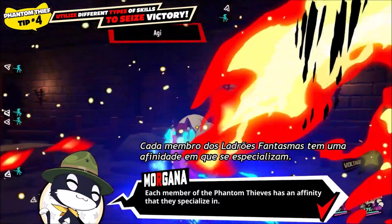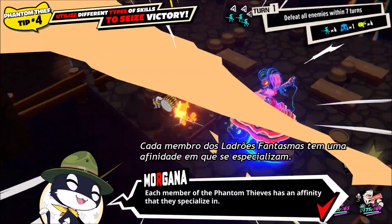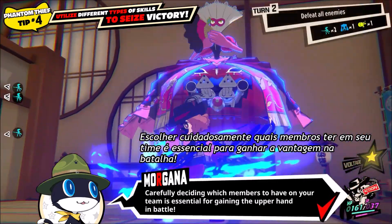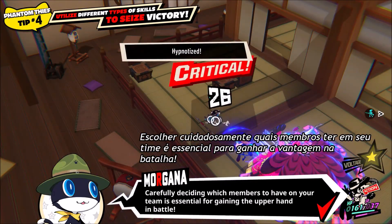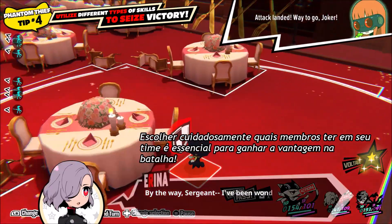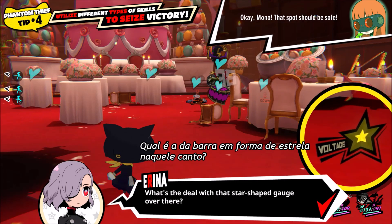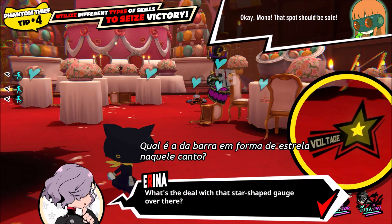Each member of the Phantom Thieves has an affinity group that they specialize in! Carefully deciding which members to have on your team is essential for gaining the upper hand in battle! By the way, Sgt. Morgana, I've been wondering for a while now — what's the deal with that star-shaped gauge over there?